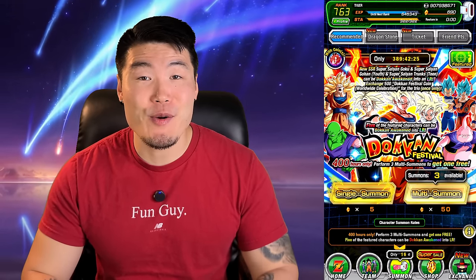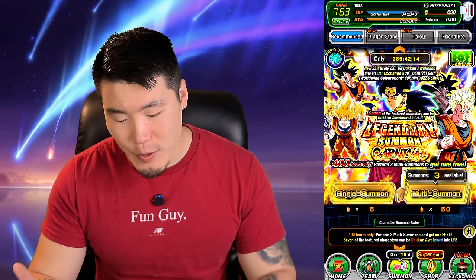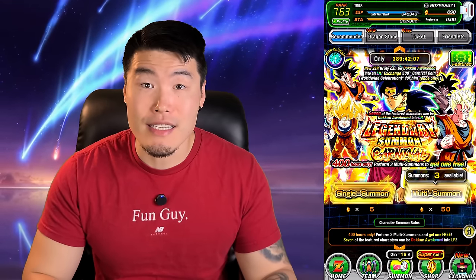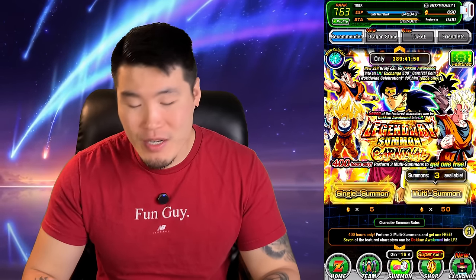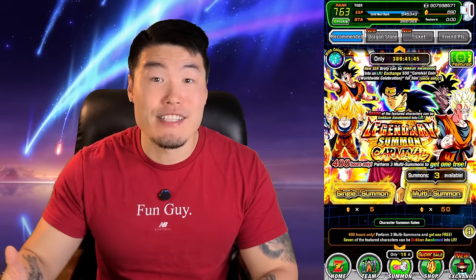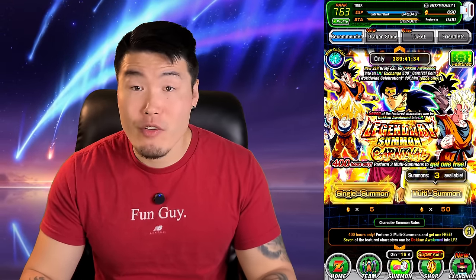Hey, what's going on guys, welcome back to another Dokkan Battle video. Today we are summoning for the new LR Saiyan Trio and LR Broly that just dropped for this year's worldwide celebration. I do want to apologize for being a little absent after my anniversary summons — I've been really busy with work, and there just hasn't been anything that's come out that I've been super excited to summon for. On the global side they're trying to sync up the two versions, releasing unit after unit in rapid succession, and as a kind of free-to-play player I just don't have the stones to summon for everything.